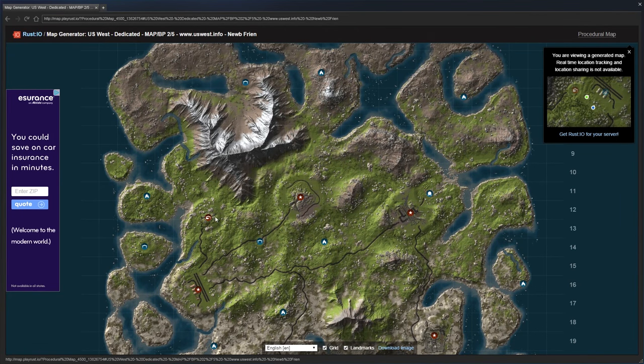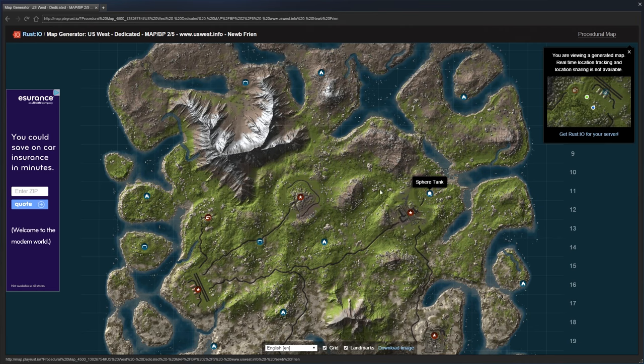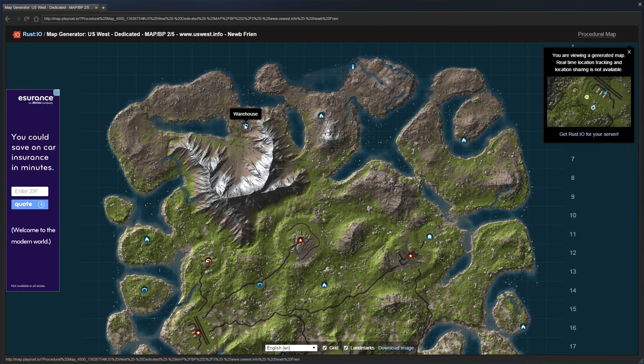Rust IO provides high-quality maps for every Rust server. You can view monuments, zoom in and out, and save the map as a picture. Most importantly, you can give and receive a universal set of coordinates that everyone can understand.